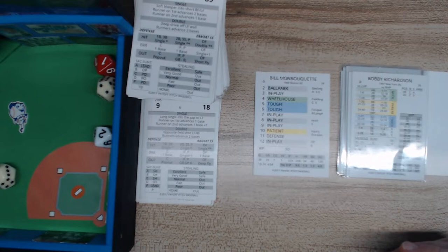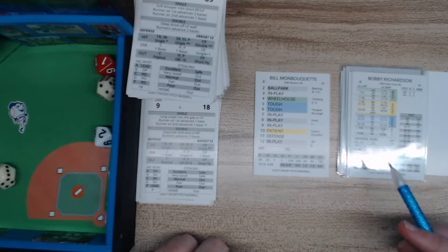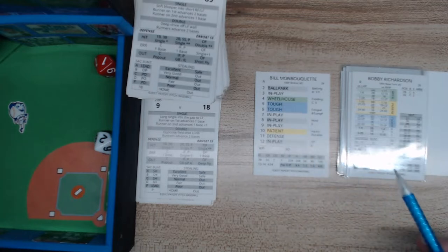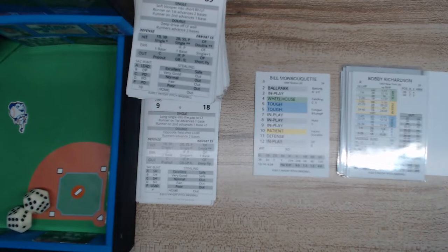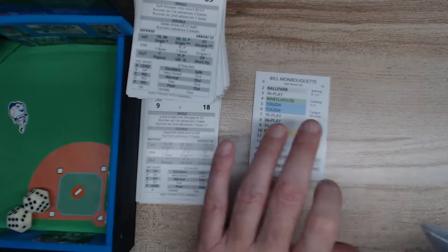It's Bobby Richardson with two outs. The pitch roll is a 10, patient versus a righty. We roll a 91 — ground ball to short. That's a 6-4 force out, or just a throw to first with two outs — it just ends the inning. The Yanks pick up a run... wait, excuse me — it's 1-1 going to the bottom of the second.